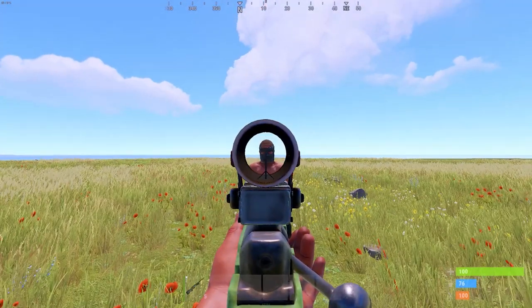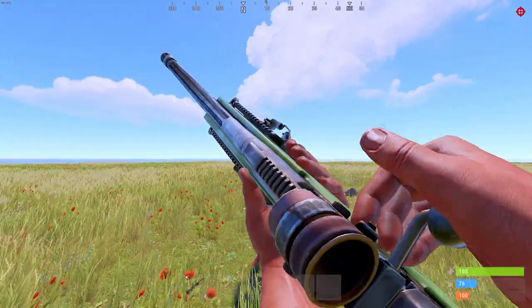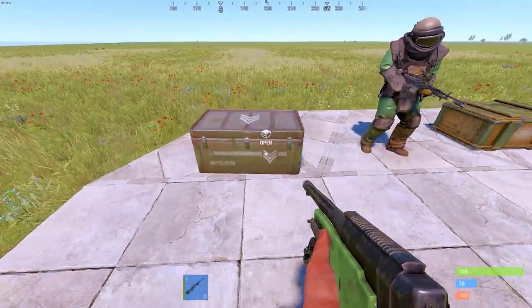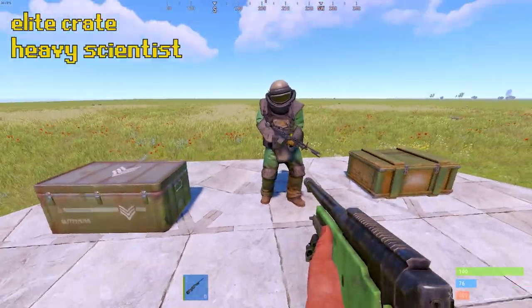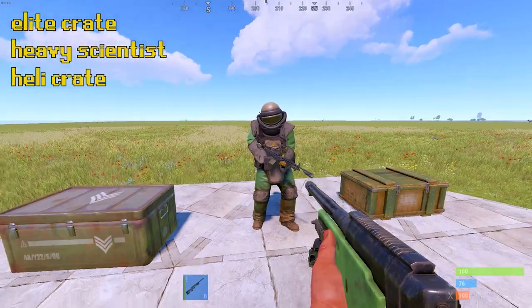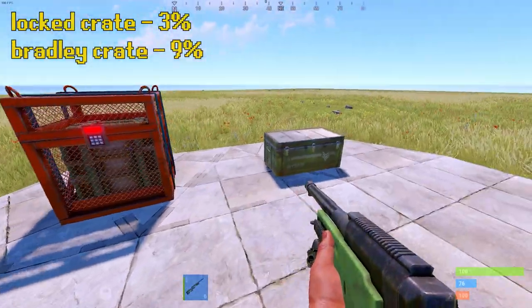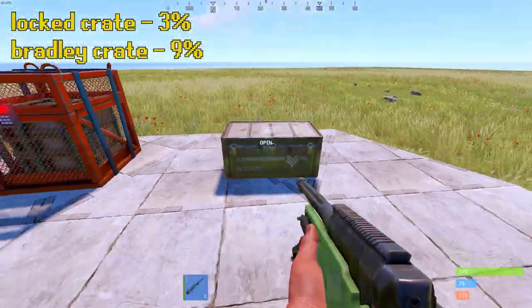Only a metal face mask is fully capable of protecting you from a single shot at any distance. The L96 can be received from Elite Crate, Heavy Scientists, and Heli Crate with a 0.2% chance, and Locked Crate with a 3% chance and Bradley Crate with a 9% chance.